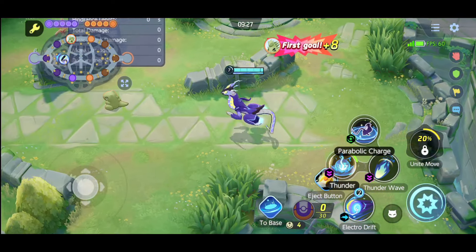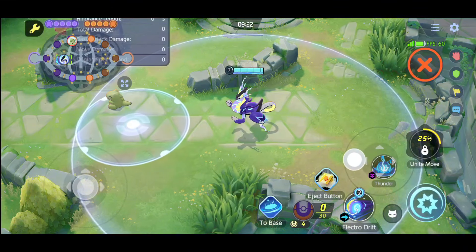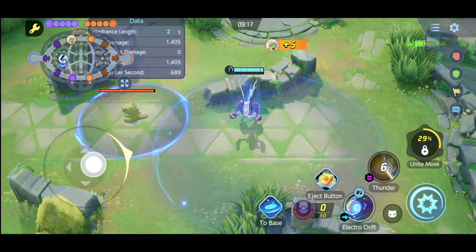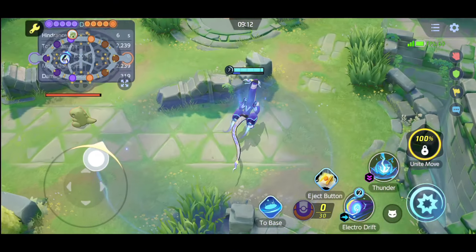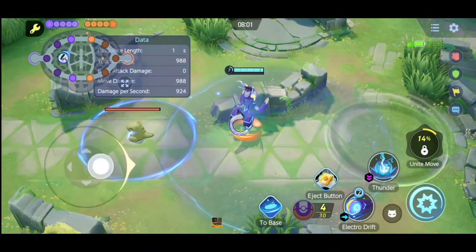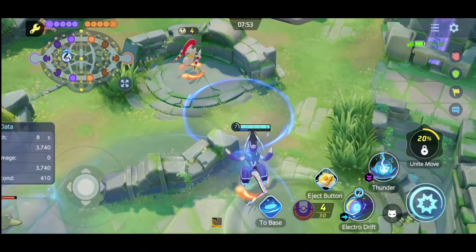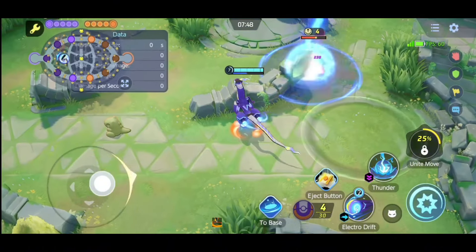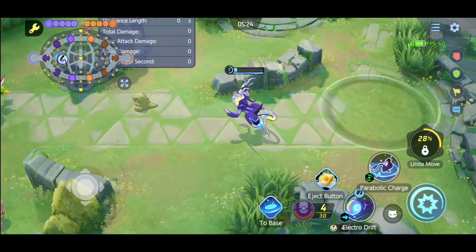At level 7, you choose between Thunder and Parabolic Charge. Thunder summons a cloud that continuously drops thunderbolts at set intervals, similar to Pikachu's Thunder, but Meowdon's version can chase and move toward the nearest enemy. When a Pokémon is struck, their movement speed decreases by 10%, making it really useful in team fights.